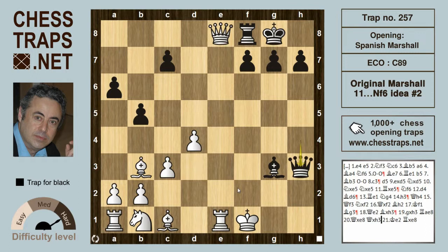If Queen takes on e8 then Queen takes h3 is check. In the previous video we looked at King to g1, but here we're looking at King e2, which means Rook takes on e8 — taking the Queen — is going to be winning for black. So almost identical to the previous video; apologies for that. But in any case, this has been the original Marshall number two trap. Thanks for watching, bye bye.